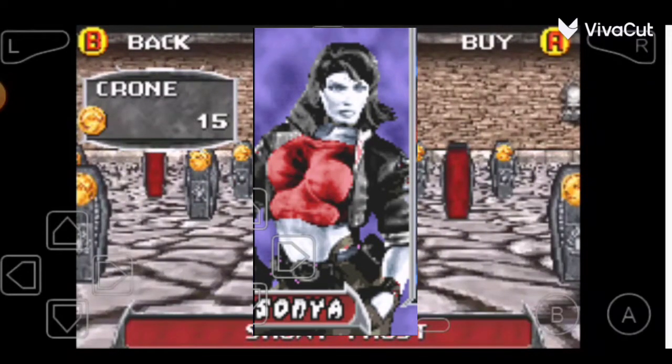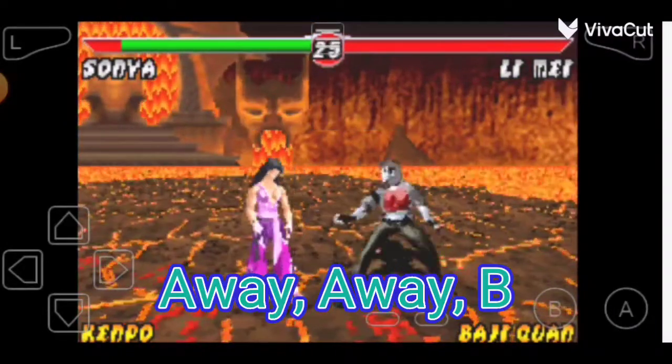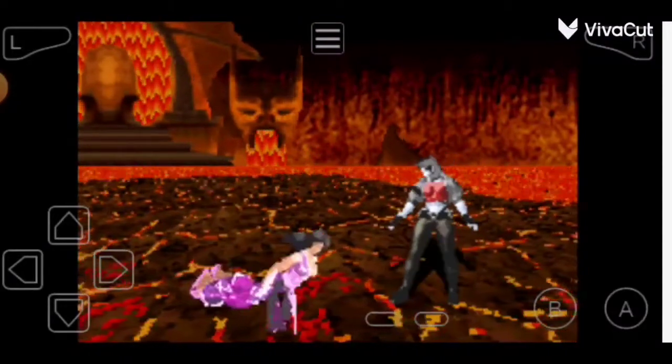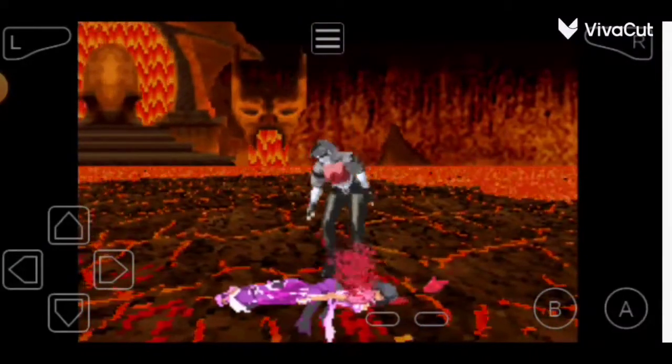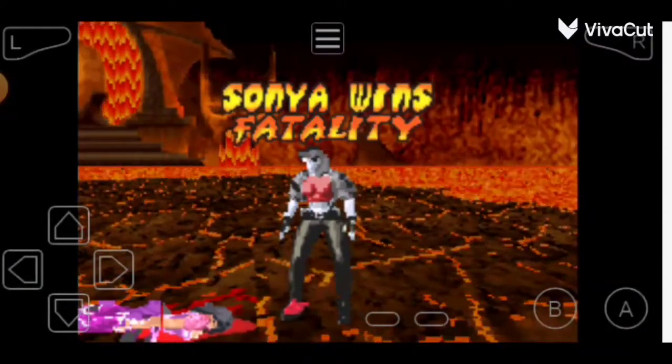The code for Sonya's fatality is away, away, B. Sonya wins fatality.